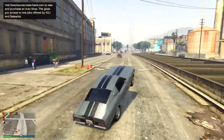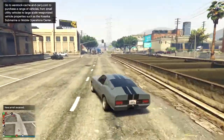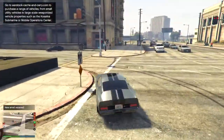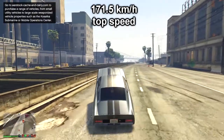Hey, what's going on everybody! Today I'm gonna be customizing the Eleanor from Gone in 60 Seconds. This car is in the muscle class. You can do a burnout by holding W and space at the same time, then release the space and it does this.